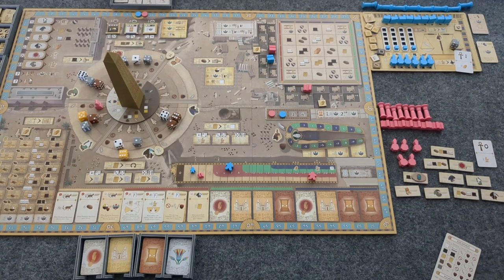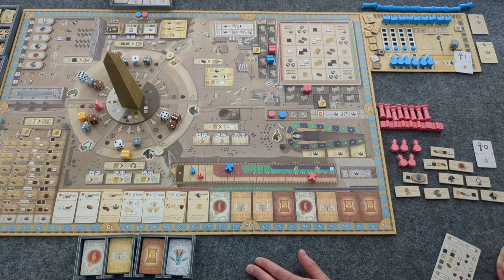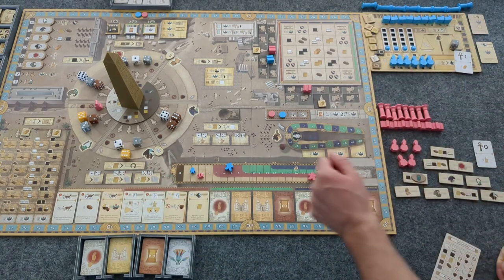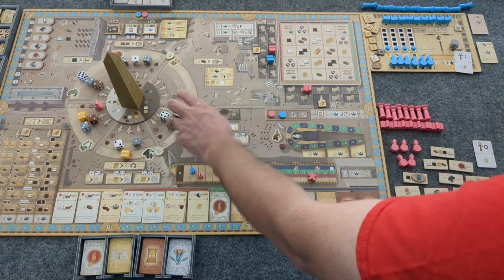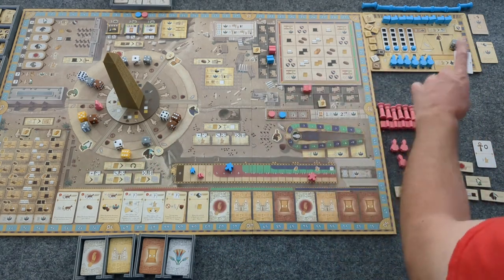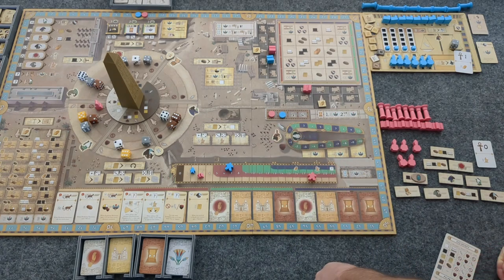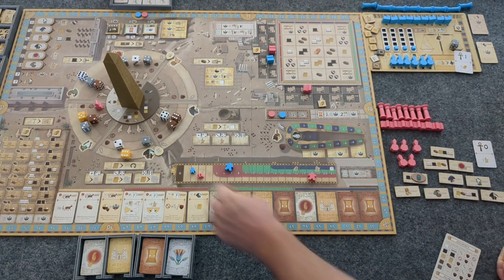My turn. This versus this — this is going to be not available, but I have a scribe and could increase a die by two to get two cards. I have the papyrus to do so. But then everything will be on tainted. I'm going to be so tainted. Maybe I can do one of those other actions.